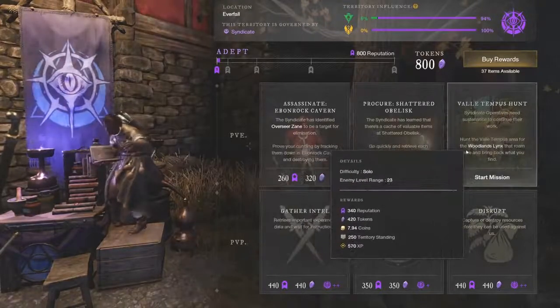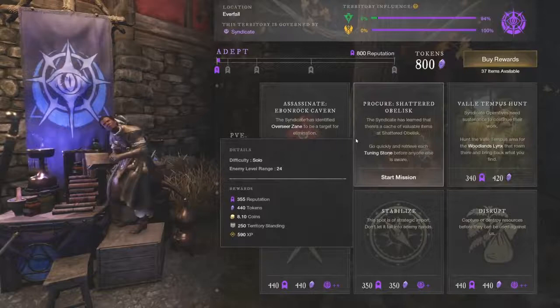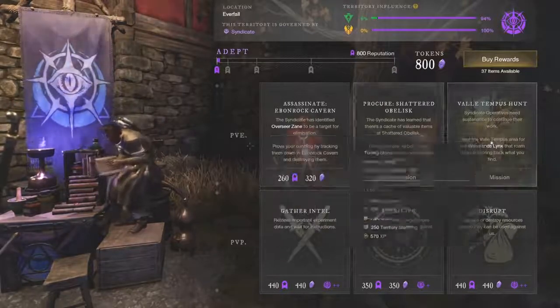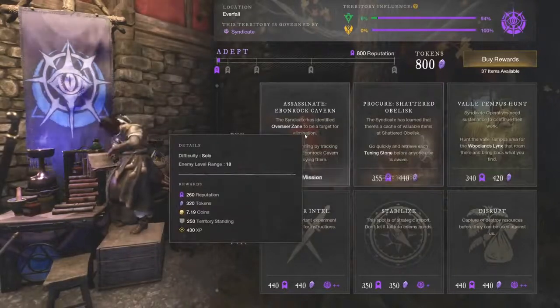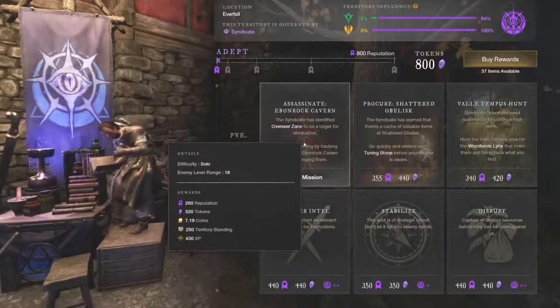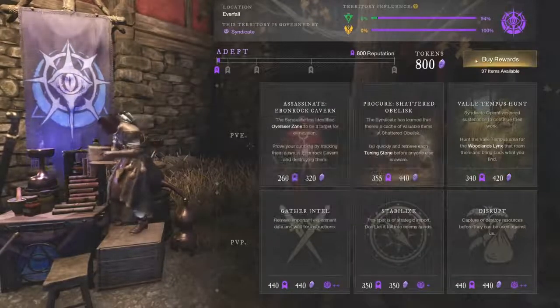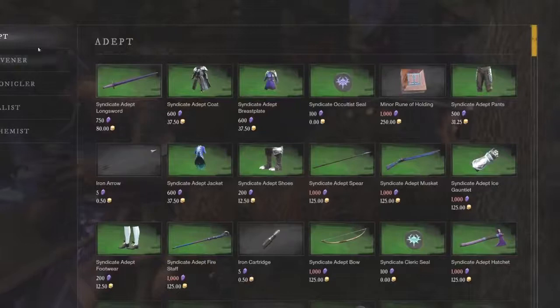On average, some missions give 400 tokens and some give 320, so we'll say about 400 tokens on average per mission. The PvP missions also give about 400. So let's jump into the buy rewards and see what's available to us.